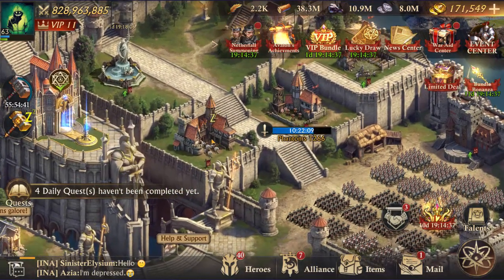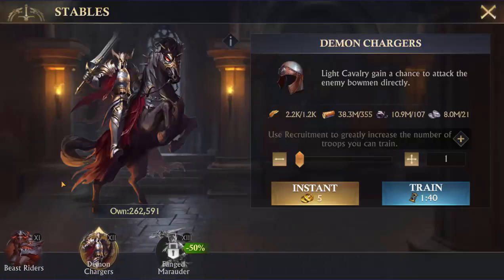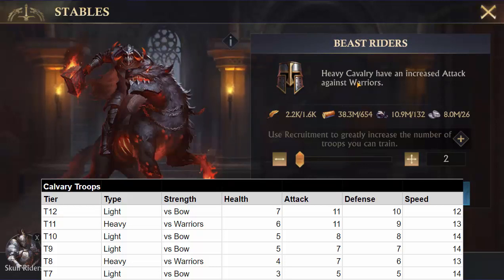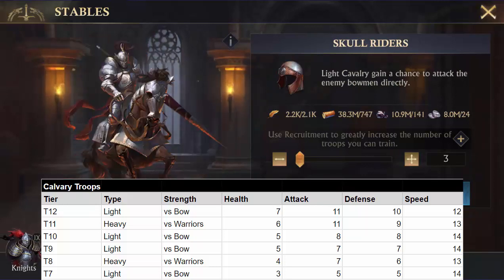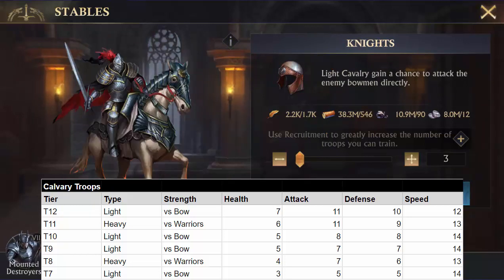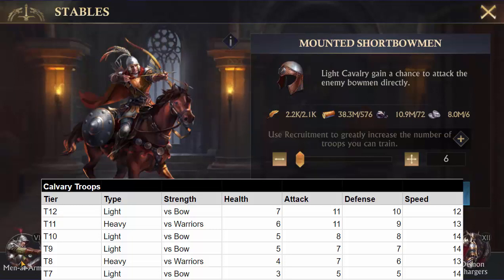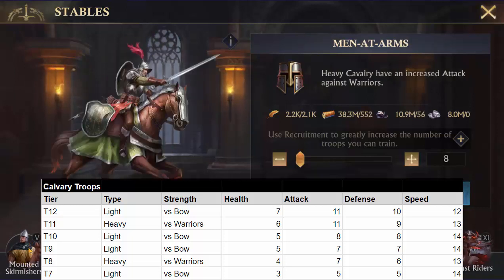Let's go to cavalry. Cavalry does not follow the even-odd pattern exactly like infantry does. Your tier 12 is your light cavalry — they have an added bonus when attacking bowmen. Your tier 11 is your heavy cavalry, and they have an increased attack against warriors. Tier 10 is light, tier 9 is light — so you have two lights in a row. Then tier 8 is heavy, tier 7 is light, tier 6 is heavy, and so on.